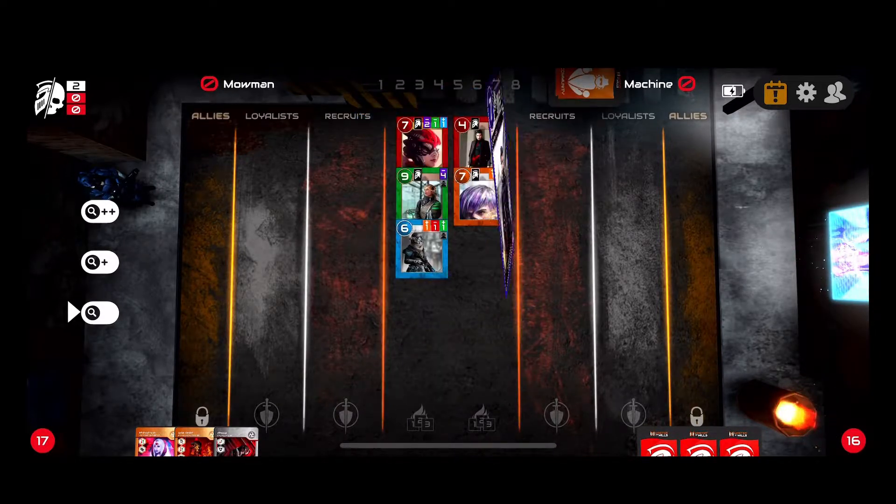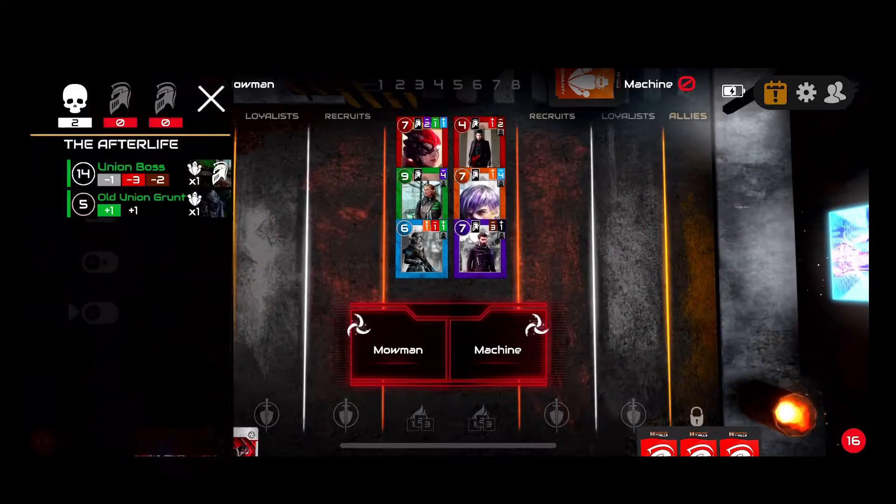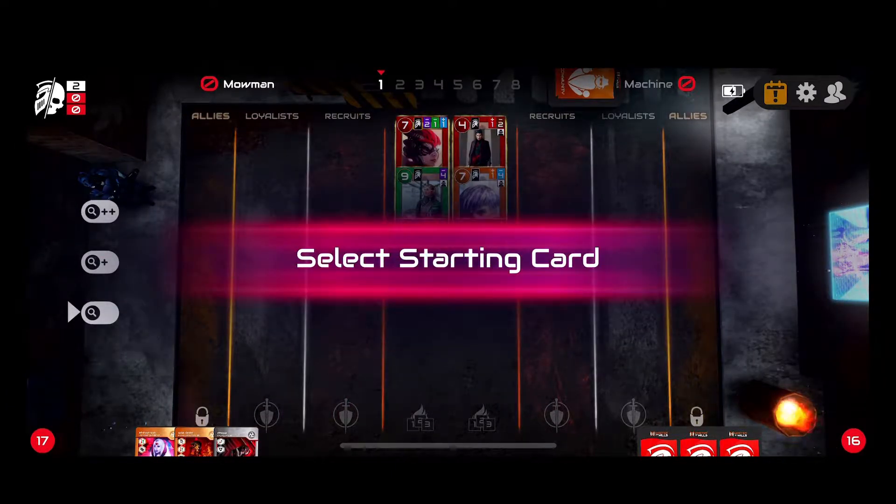This is a really good starting hand for me. The first thing that happened is I got a 14, he got a 5, which gives me the option to choose who goes first. If I go first, he gets the last play. I like the board because of the cards I have, so I'm going to go first.